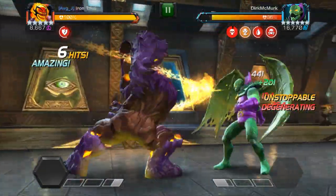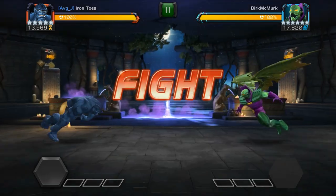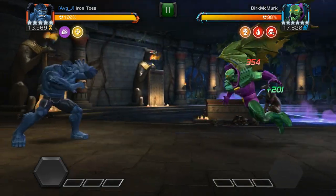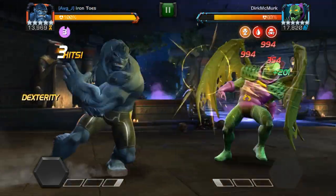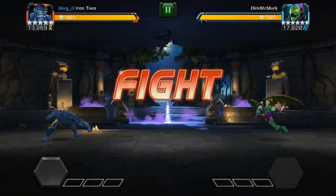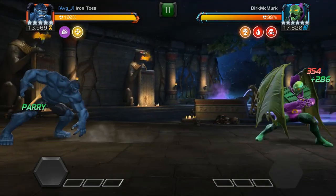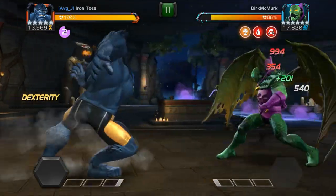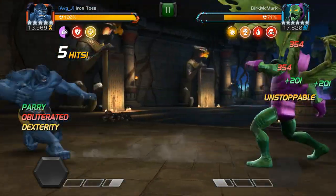That works okay but the window to counter is very small, and if you attack on either side of it you'll probably get stomped. If this is most comfortable for you then go for it. There is however a much more reliable way to deal with Annihilus when you don't have the right counter: bait a dash attack and then counter attack. Basically get your distance and just tap your block or stand there. I find the further the better, and as soon as he dashes towards you, dash back and then forward quickly. His dash animation is long enough for you to make both of these moves and put on a nice five hit combo.